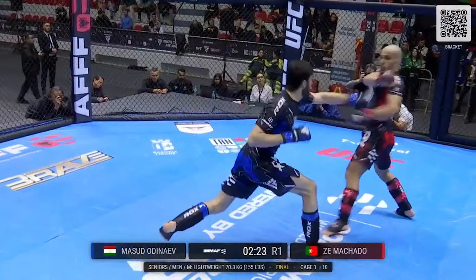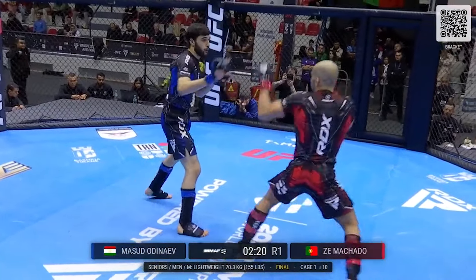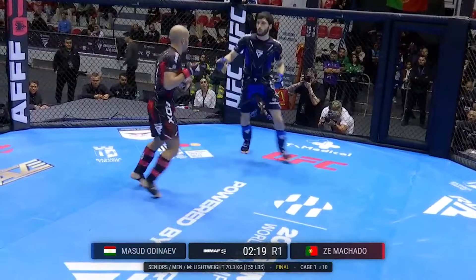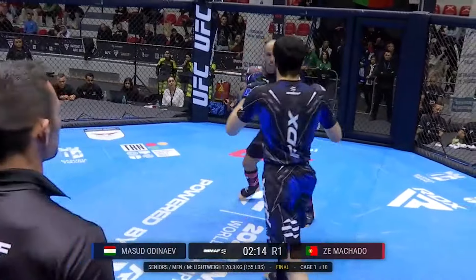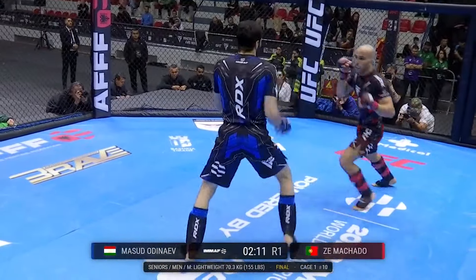Keeping his opponents guessing, and he's doing just that right now. Masuda leaving that lead leg out pretty wide in stance — it's going to be difficult to defend the takedown, and also leaves his lead leg out for the kicks from Odonayev.